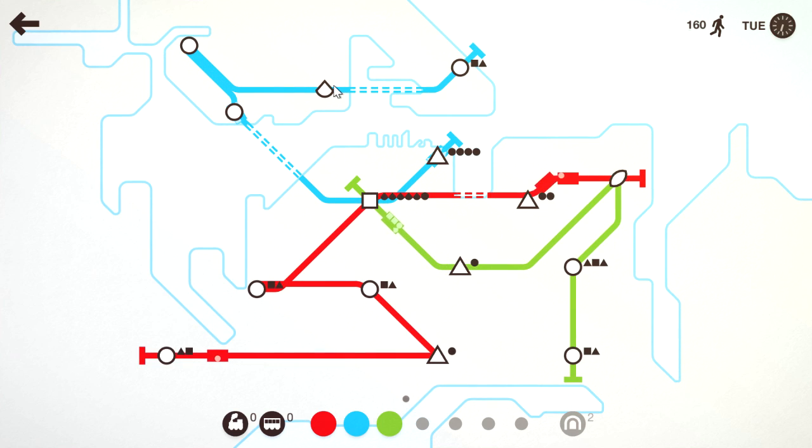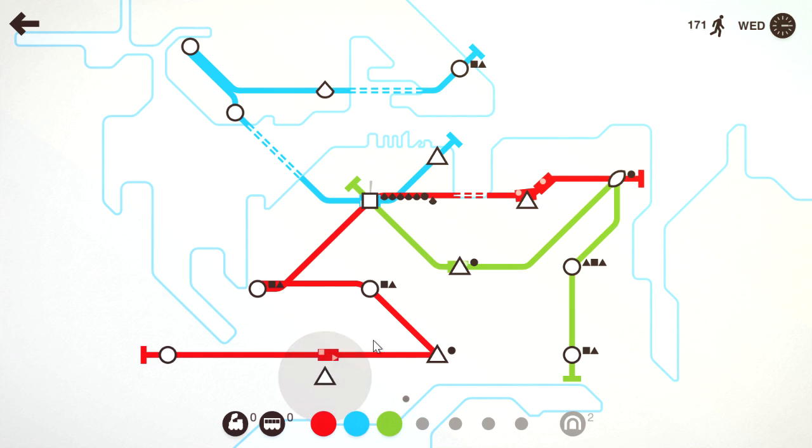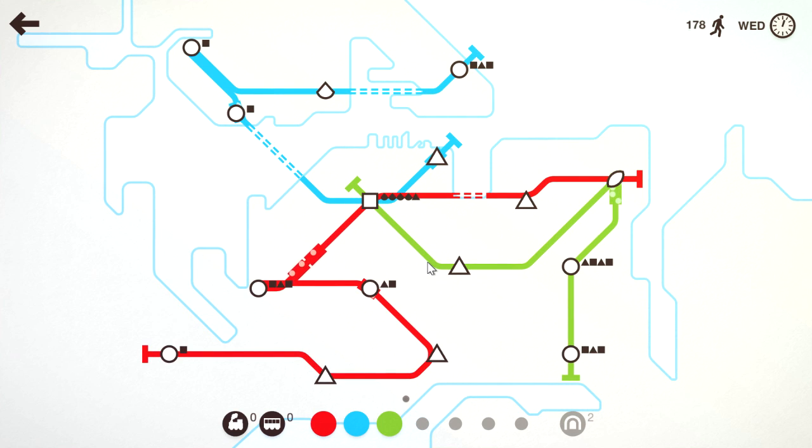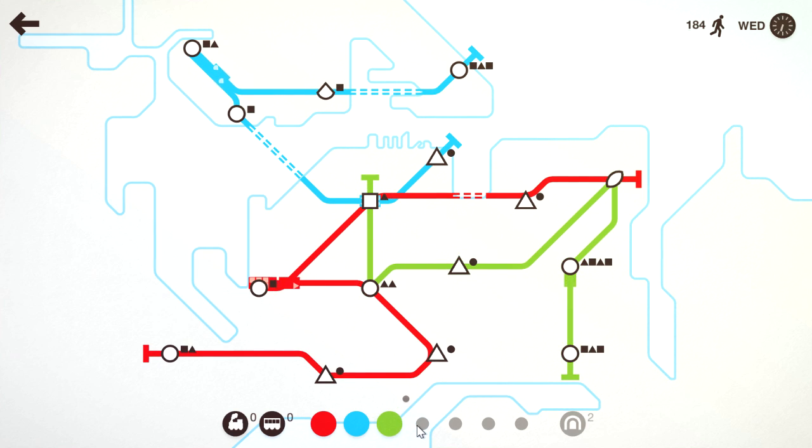Look at that — loads of people want to go to this station, so they're getting dropped off over there. So it's a good thing that all of our stations connect to it and that this one has the capacity for two. And now red is going to take on an extra triangle line by the looks of it. Maybe red is a little bit overworked here. We could possibly take one off its hands and drag this over here, which is what we'll do.